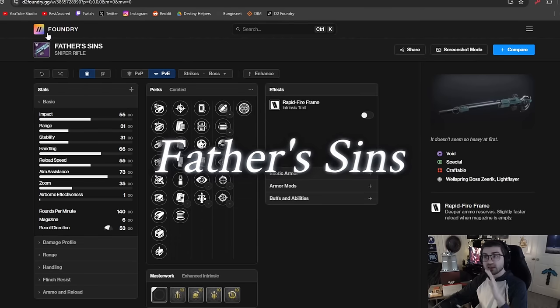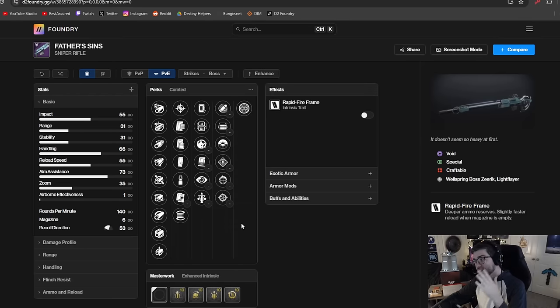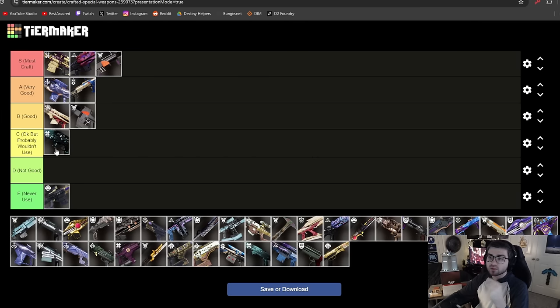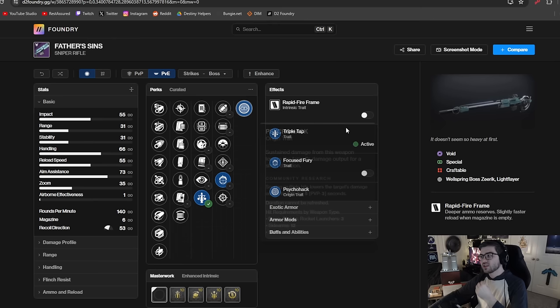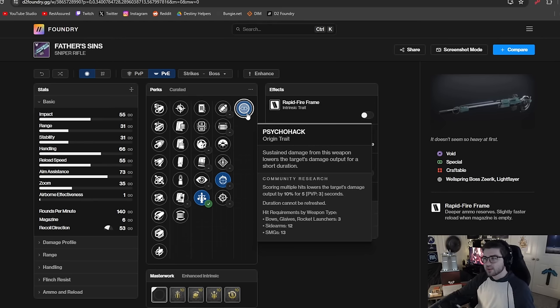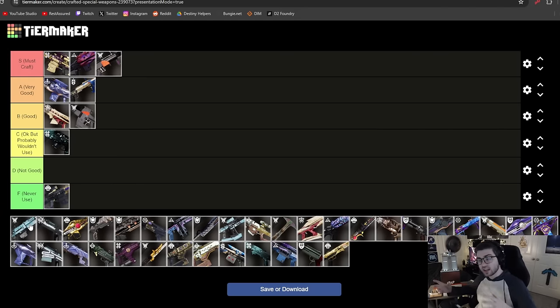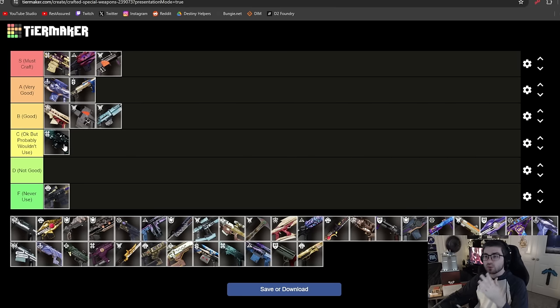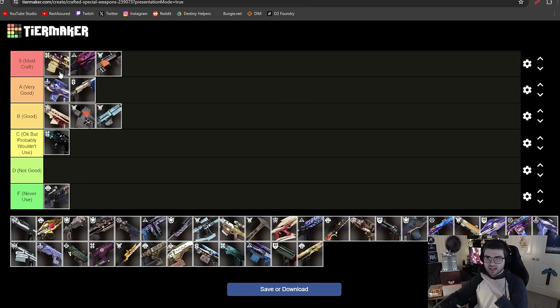Father's Sins is another rapid fire frame sniper. We already talked about Supremacy being the best rapid fire frame for DPS, but Father's Sins has a decent perk pool with Triple Tap and Focus Fury. Its origin trait Cyclopean Hate is pretty solid — consistent damage applies a debuff making enemies do 10% less damage, kind of like a mini Sever. It's also void, so you can build into Volatile Rounds for extra damage. That puts it in B tier — better than Distant Pull, but never as good as Supremacy.